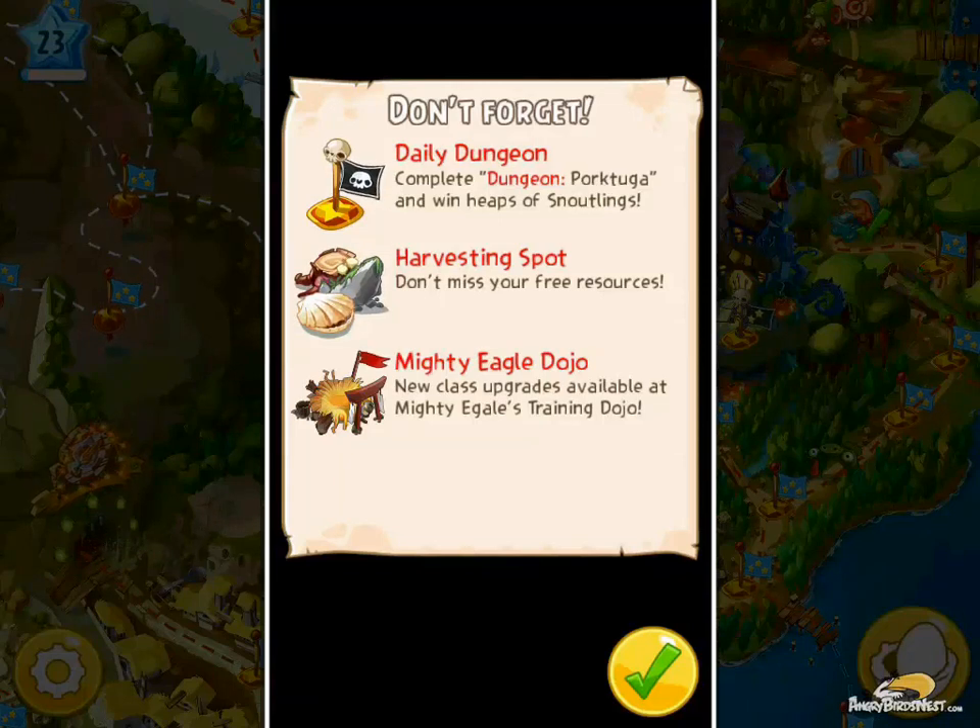Hey everybody, Bird Leader from Angry Birds Nest here with another awesome Angry Birds Epic Tips and Tricks video. Last time we covered the golden pigs that appear randomly and help you earn lucky coins. This time we're going to be covering the golden pig machine, which you can use to craft new items.